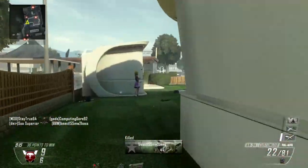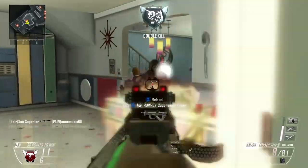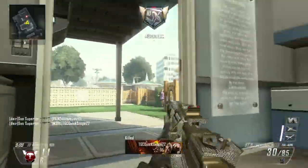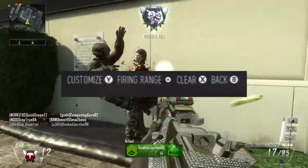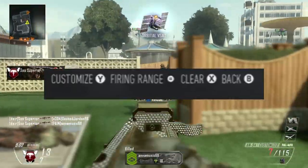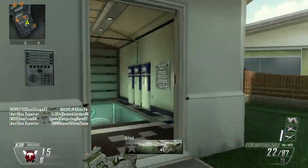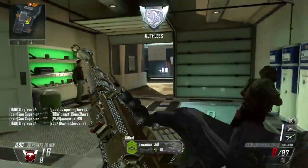A few days ago I was watching some Advanced Warfare gameplay, and when the person I was watching was creating their class, I noticed this little button in the bottom right corner of the screen that said 'press back to go to the firing range.' So after doing a little bit of research I found out what the firing range is in Advanced Warfare.